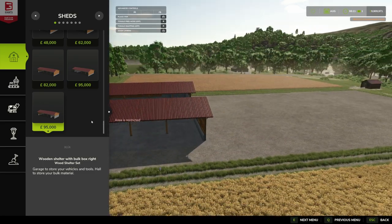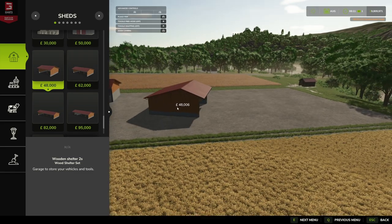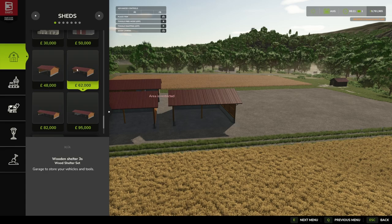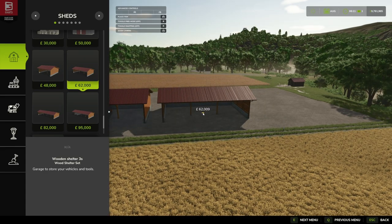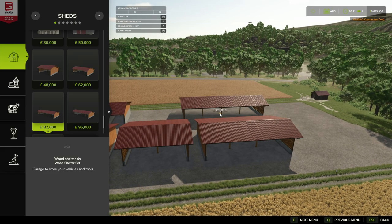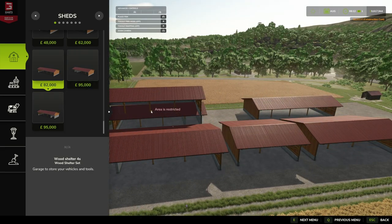We've got the smaller shed at 48 pounds/euros/dollars, and these ones can be rotated 360 degrees — place them as you please. Then we've got the 62 which is a three-bay, and then the longer, larger four-bay which we'll pop at the back. The two large ones are the same at 95 and they've got the bunker.